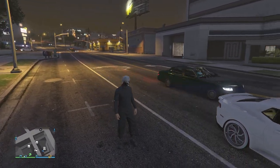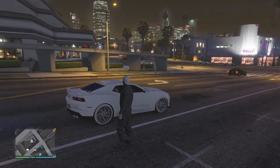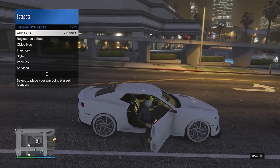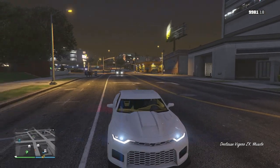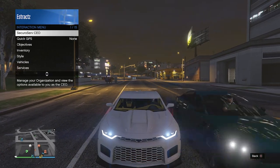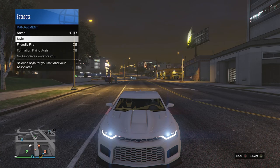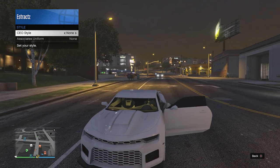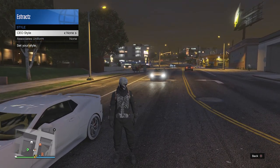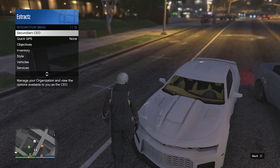Once you load back into a public or invite only lobby, find a car — it doesn't matter if it's your personal vehicle or a random civilian car. Get inside, pull up your interaction menu, and register as a boss — either CEO or motorcycle club. After you do that, pull up your interaction menu again, click on SecuroServ CEO or motorcycle club, go to management, go to style, and on your CEO style or MC style, scroll one time to the left, then one time to the right back to none. Hop out of the car and you should see the ripped tank top shirt with the black band vest shirt and the rest of your outfit.